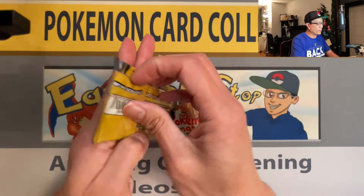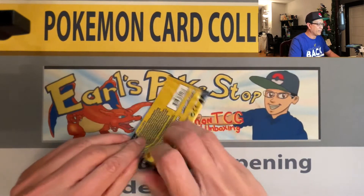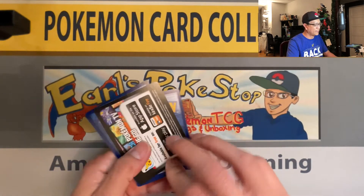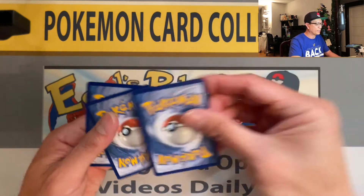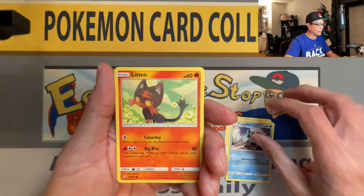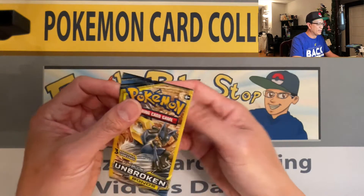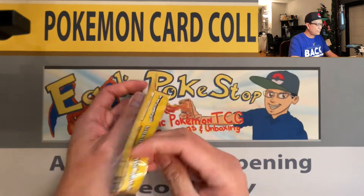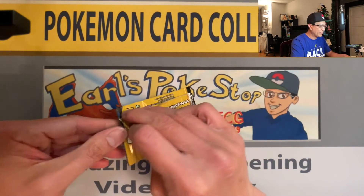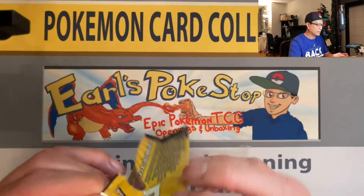That brings Unbroken Bonds up to the lead with that hit — rainbow rare! Lickatongue, Frogadier, and a Litten. I can't believe I actually pulled a rainbow rare from one of these Dollar Tree packs. That's only proof that you can pull amazing cards from Dollar Tree packs.